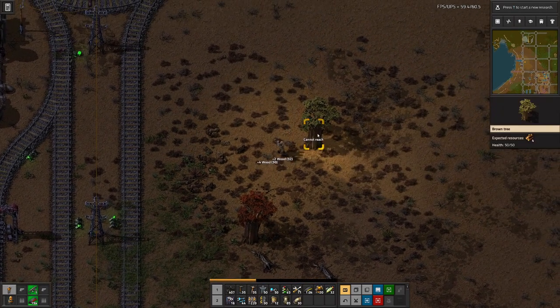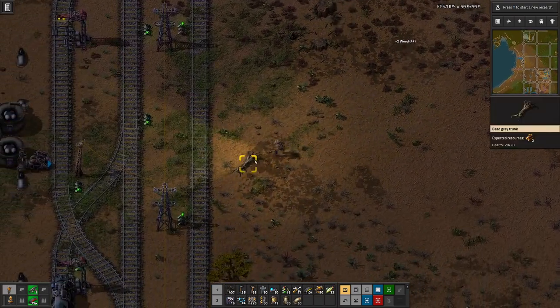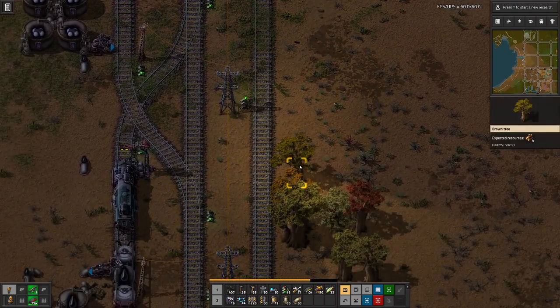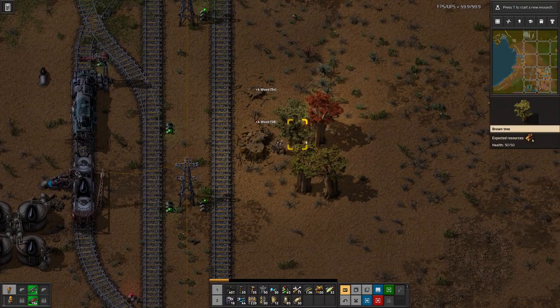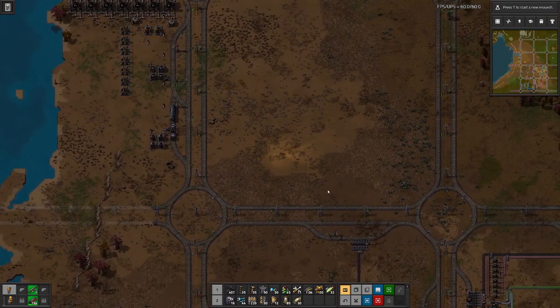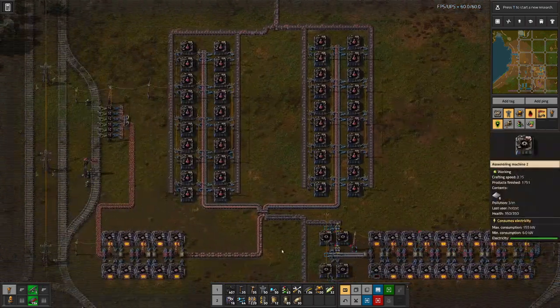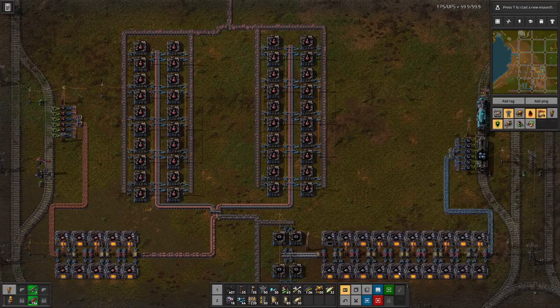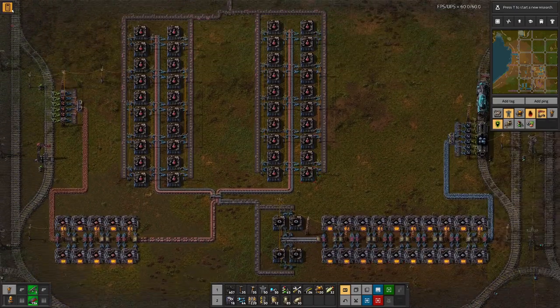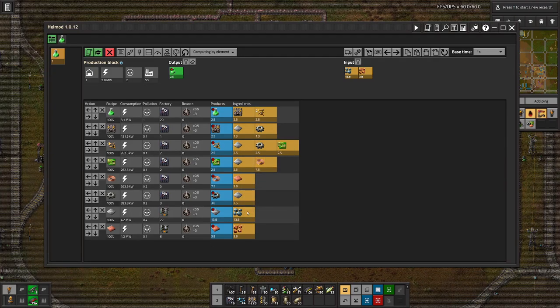And copper ore, because all that we transport here with our trains are ores, liquids, and science packs. With that in mind, let's just try to copy the setup that we have here for unloading and smelting, and then we will need a few steps in between for the molten things.